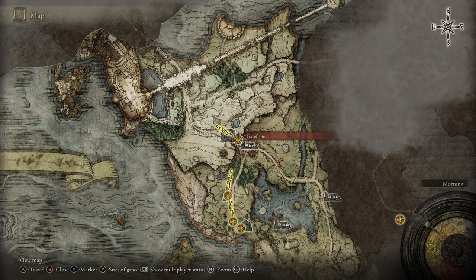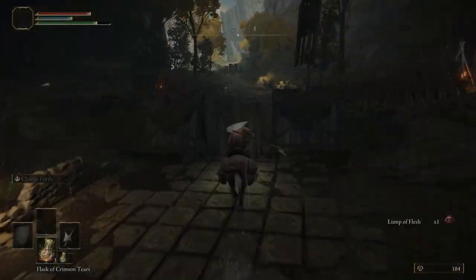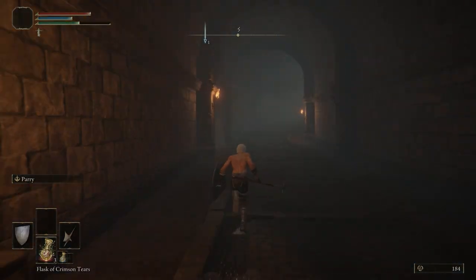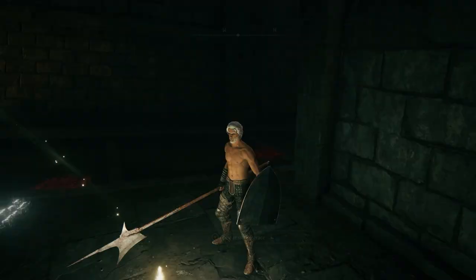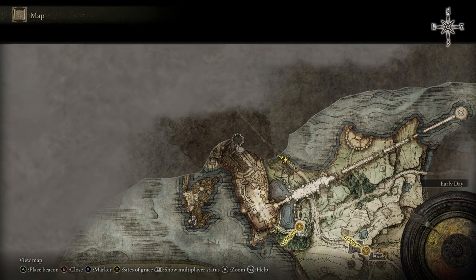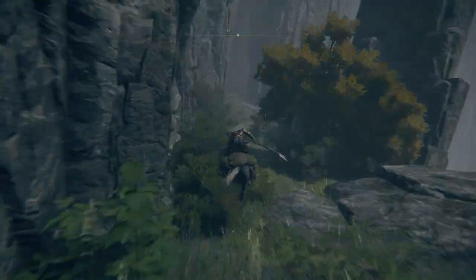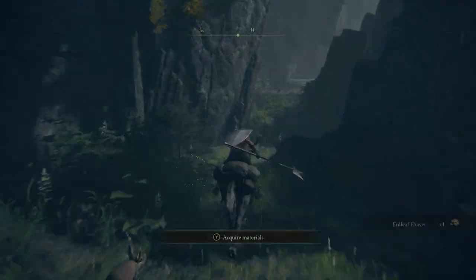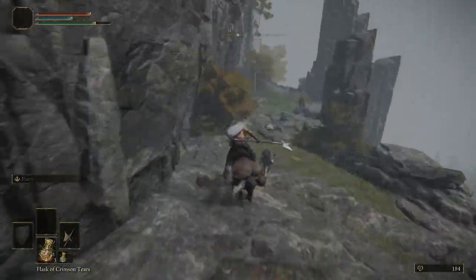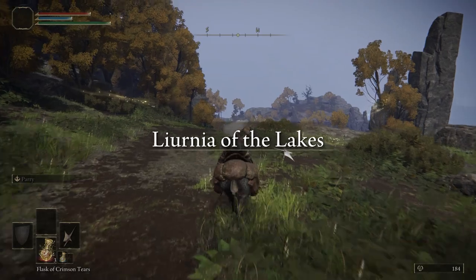Now here's where things get a little complicated. We're going to head back to the Gatefront site of grace and follow up this path until we get to the Castleward Tunnel. It's very important that you get this site of grace and rest at it. After resting at the Castleward Tunnel site of grace, we're going to head north and go around the east side of the castle, skipping Limgrave Castle entirely. At this point it's very important that you do not rest at any other sites of grace until we get to the belfries.